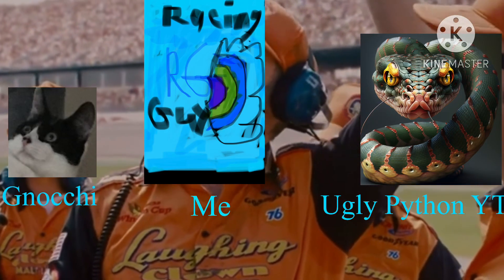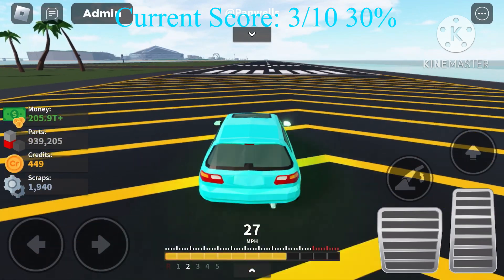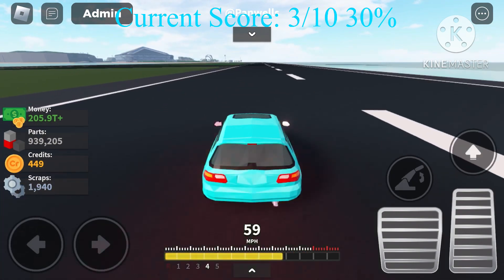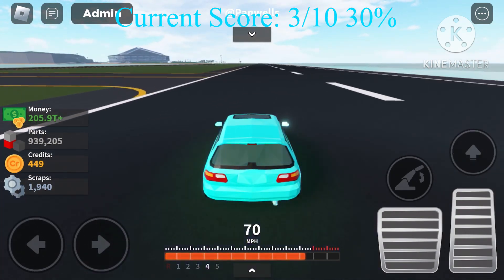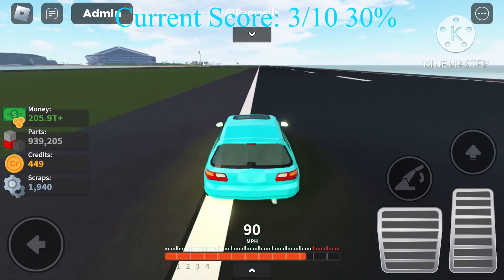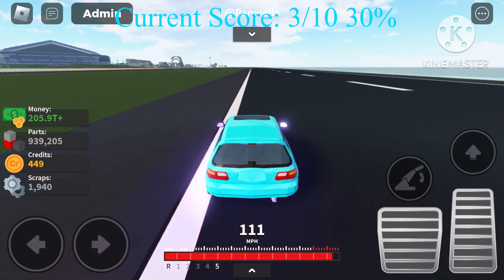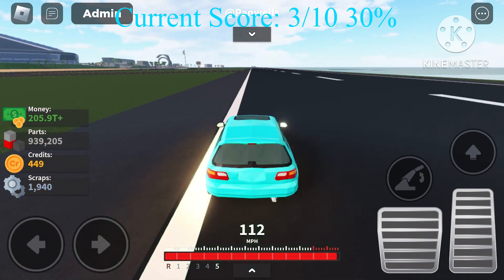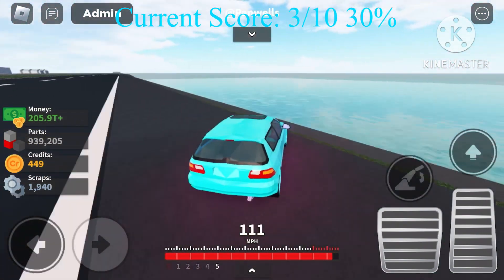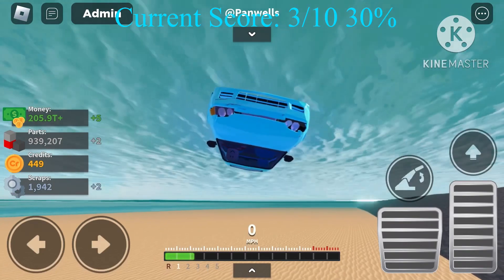Next up: top speed. We're at the airway. Three, two, one, go! We're already in fifth gear approaching top speed quickly. Past 100, past 110 — and it's 112 miles an hour. That's the top speed of the Honda Civic Hatchback in Car Crushers. I'm rating that a two out of ten.